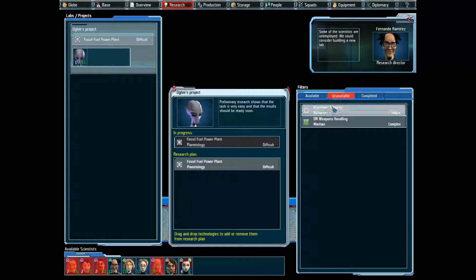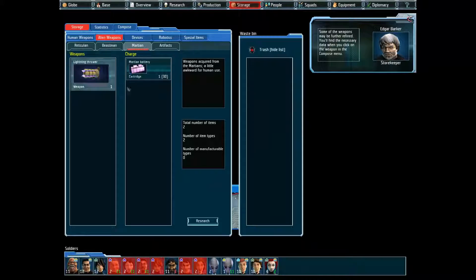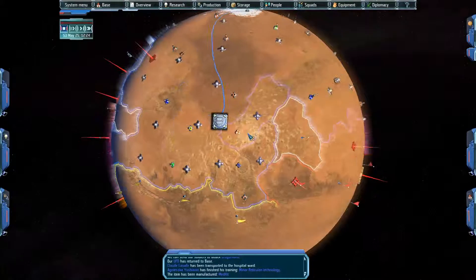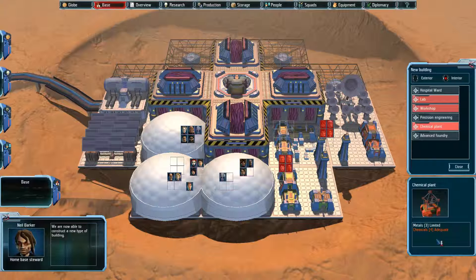Looking at unavailable technologies: Beastman Autopsy requires a Pathology Department, and EM Electromagnetic Weapons Handling would allow us to use Martian weapons against them — the robots are the Martians at this point. They're actually weak to EM weapons, so this is a very good development if we get into it. The problem is we only have basically one load for it, one spare cartridge. We can also build precision engineering, an advanced foundry, and a chemical plant — though we don't have enough chemicals for that.